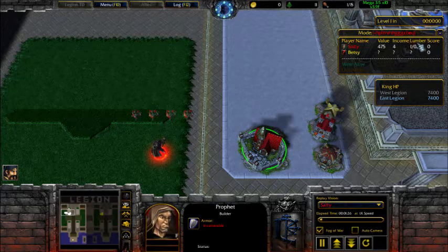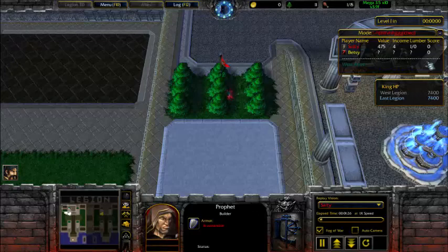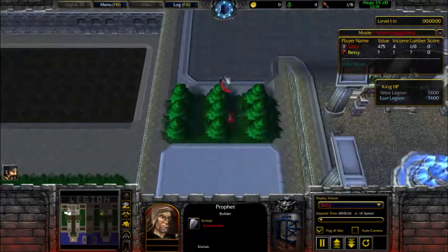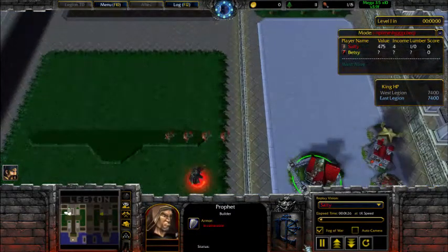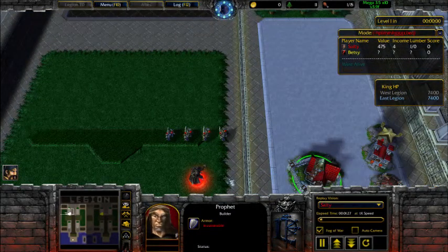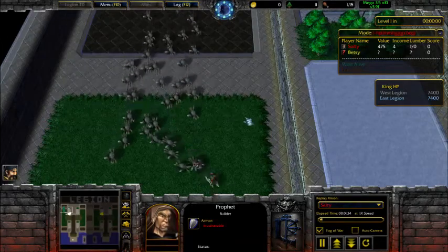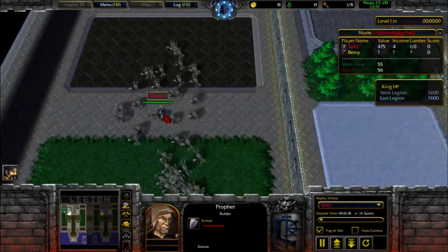The lumber display shows two numbers: the first is the number of wisps you have — I just have one right now — and the second is the lumber upgrade level, which increases how much each wisp produces. Let's start this round. I just want to show how overpowered this first unit is. The enemy I'm facing had the same strategy — sending a hermit — which is a good strat.